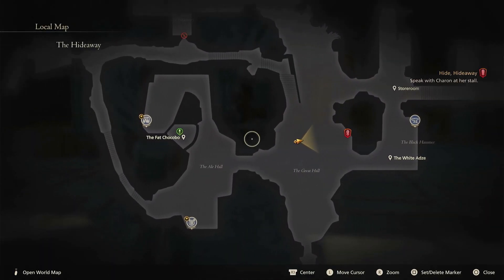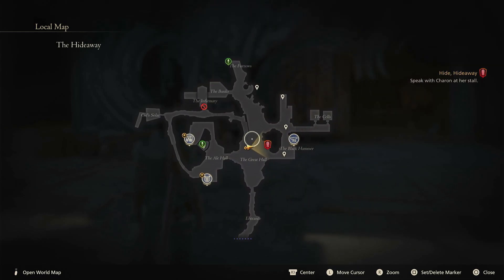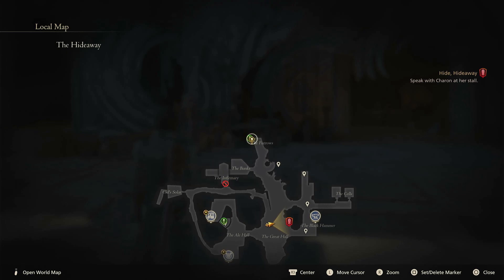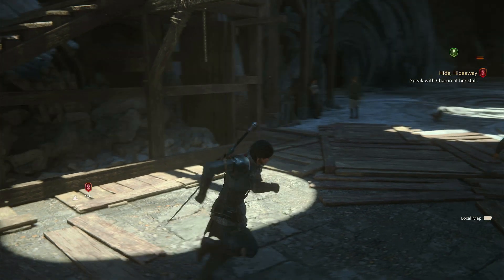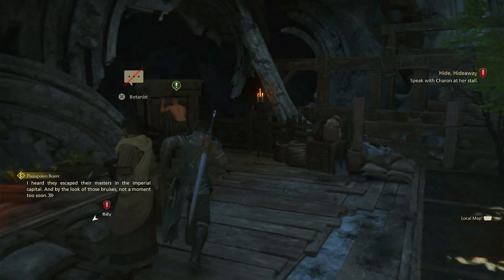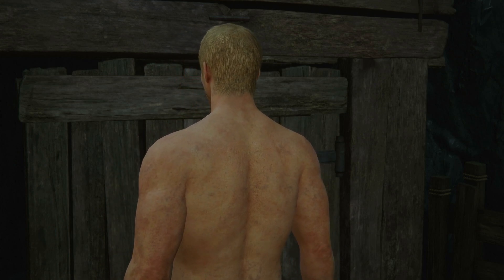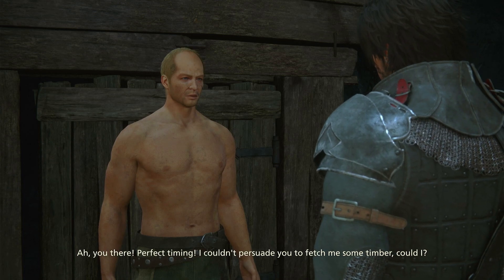Pet Chocobo! We have another side quest here — let's go here first. I can put a marker. They escape their masters in the Imperial capital. Damn it, we'll be needing more wood. If I step away to fetch any, this lot will be down around our ears. You there — perfect timing. I couldn't persuade you to fetch me some timber, could I? Sure.